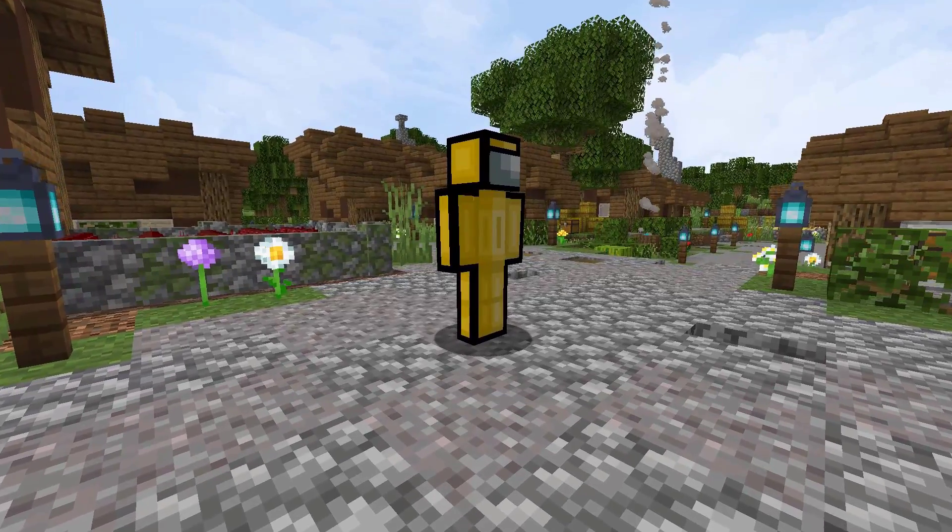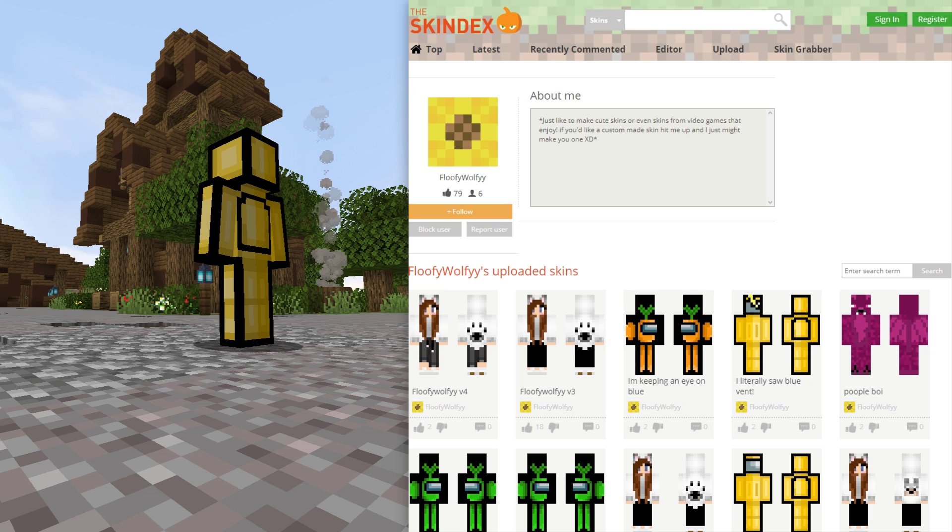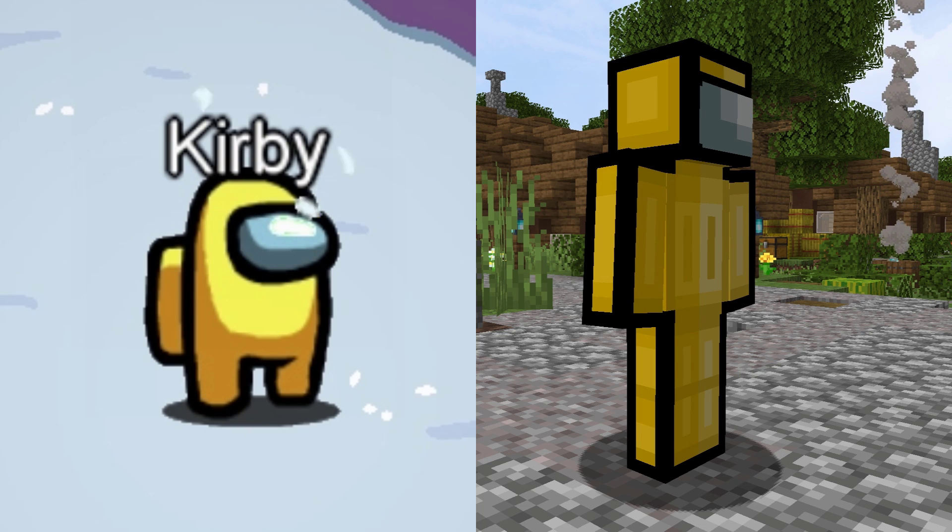Next up, we're seeing the yellow Among Us skin. This one has 441 views and 197 downloads in 2 days. This skin was created by FloofyWolfy. Here is the comparison between the Minecraft skin and Among Us character.